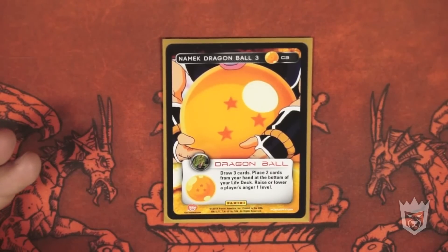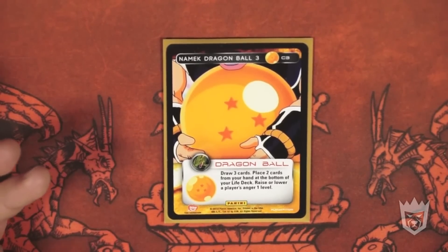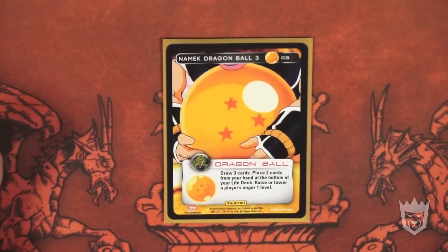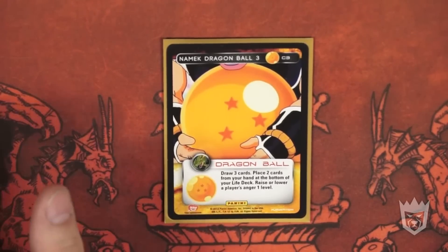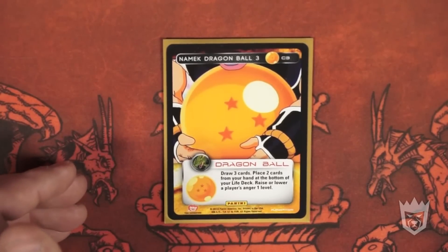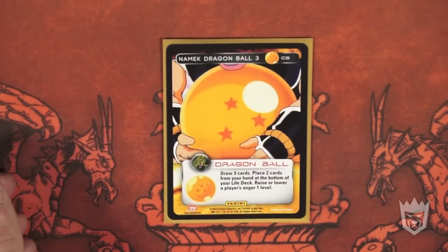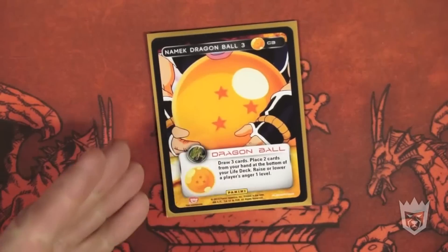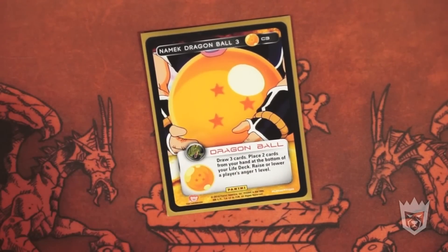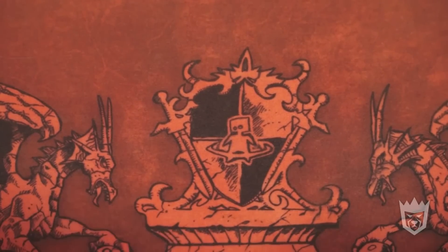Dragon Ball three: draw three cards, place two cards from your hand at the bottom of your life deck, raise or lower a player's anger one level. This can be used in so many different ways it's unbelievable. You play it outside of combat hoping to draw more non-combats or Dragon Balls. Or you play it during combat and throw away setups you drew for that one grand attack, or that one grand defense that you really need. I prefer to raise my anger most often, but if I'm facing a deck where I need to sit at level two, I will lower my own anger. Dragon Ball three is the first Dragon Ball I will play.